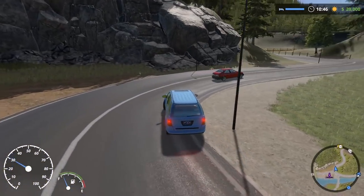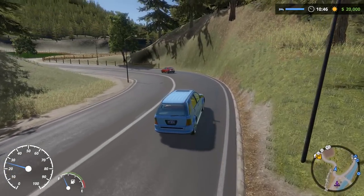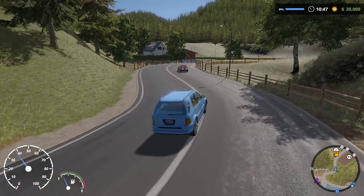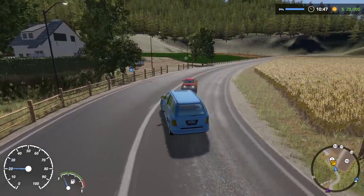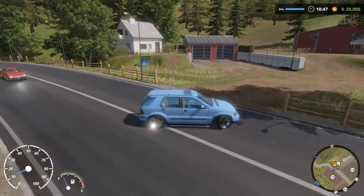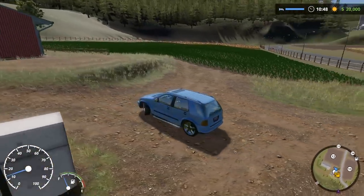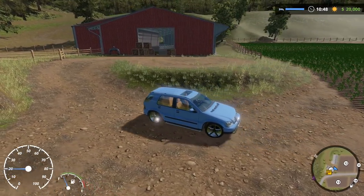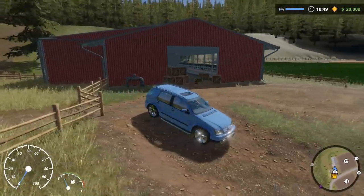Cruise control is weird - I try to brake to turn it off and it just stays on. Look at this guy - at this point he may as well get out and push. He's going so slow he's actually got his reverse lights on! Is this another farm we can buy, or is this someone else's farm? They give you one little barn over here - actually that looks to be a cow shed, maybe with a pasture over there, though it's a very tiny little pasture for cows.